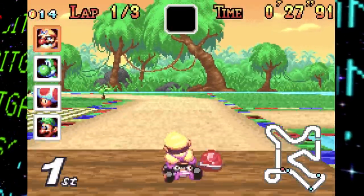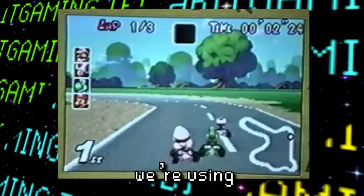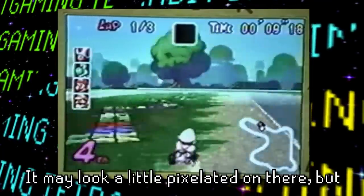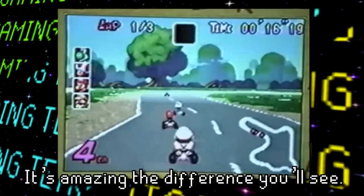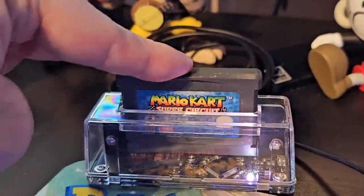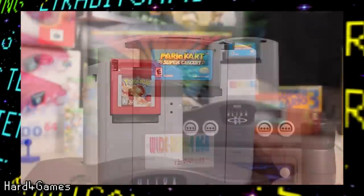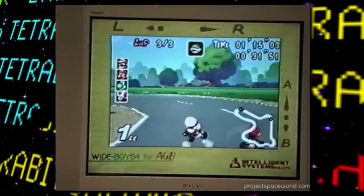As a quick aside, it was fascinating hearing the presenter say during the presentation: 'Another thing you should keep in mind is we're using special development hardware to display it on a television screen. The pixels on a television are going to be a lot larger, so it may look a little pixelated, but trust me, on the real screen itself it's going to be very finely detailed.' I've just gotten so used to being able to connect and record devices nowadays that it made me do a double-take. This was way before the Game Boy Advance Player attachment — here they had to use a Wide Boy 64, a special attachment that let devs play Game Boy and Game Boy Advance games via a Nintendo 64.